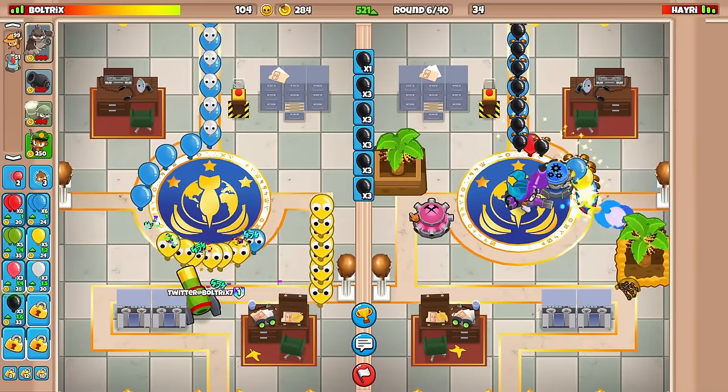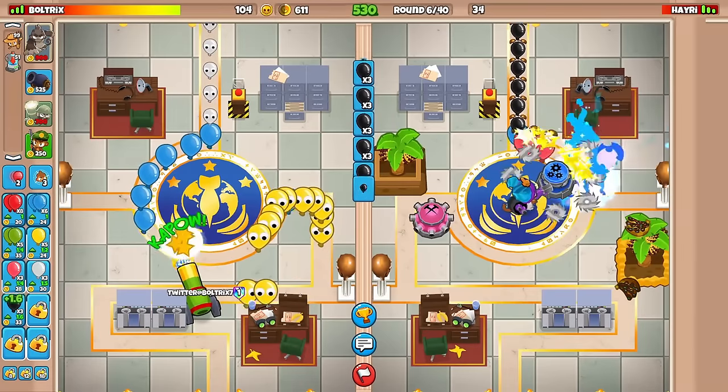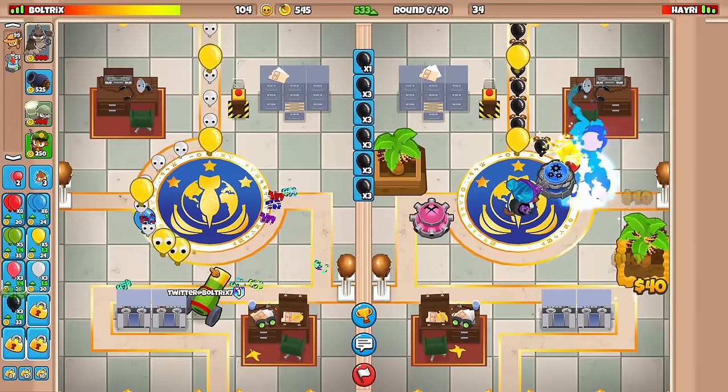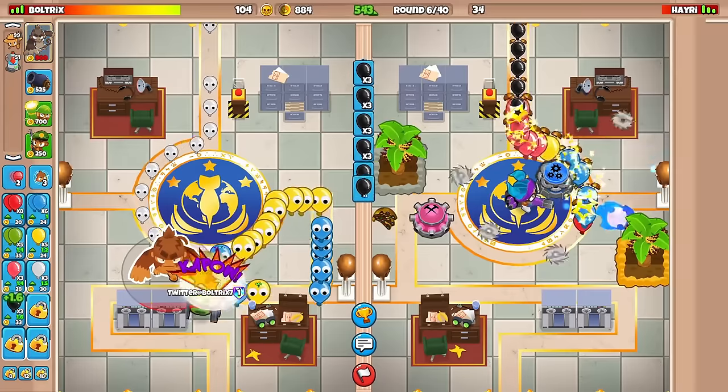He's going to go for another farm. I'm surprised he's going for another farm. He's going to use his Cocktail — that was really dumb. That was really, really dumb. Why would you use Cocktail there? Now you're not going to have Cocktail for round 7 group Jellos.